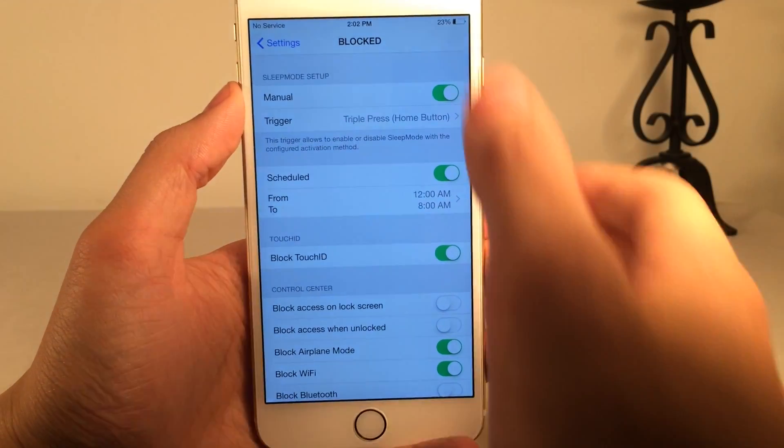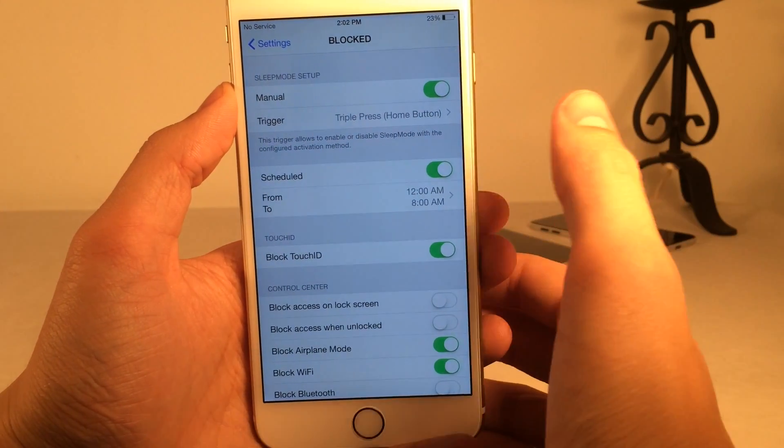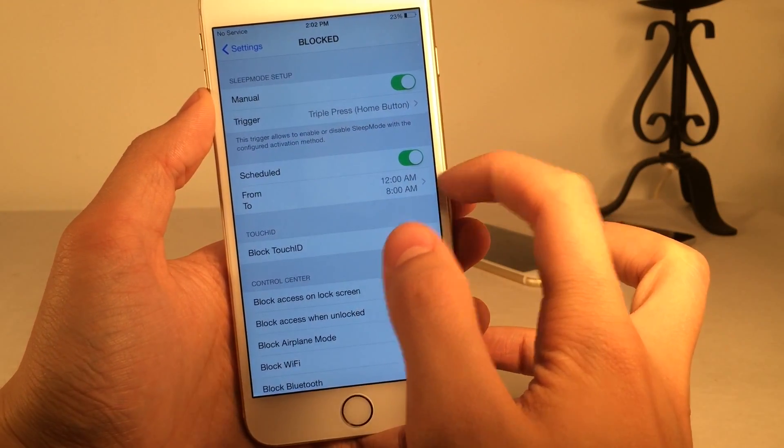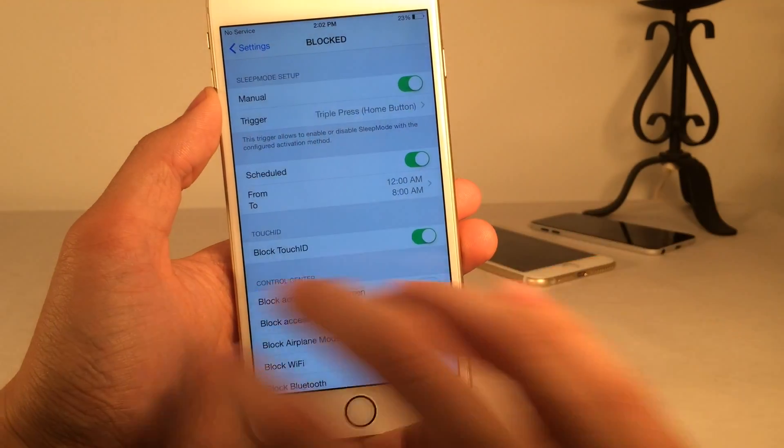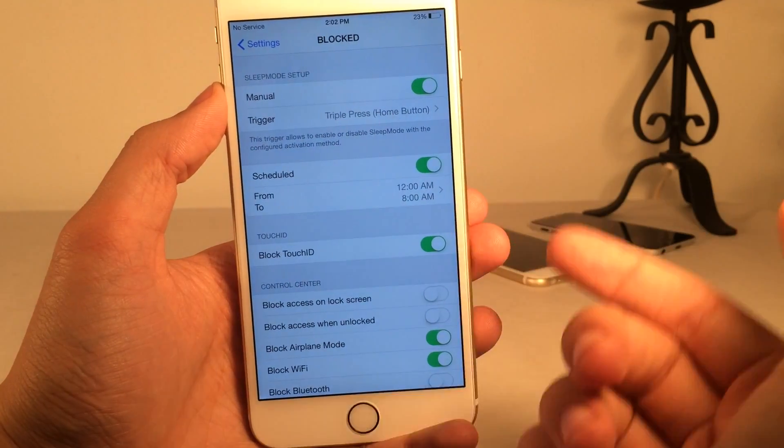That's pretty much the sleep mode option. The scheduled option works the exact same way — whenever it hits 12 a.m., it will automatically enable and everything will be disabled until 8 a.m.